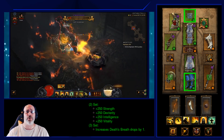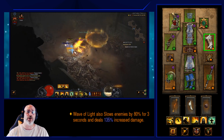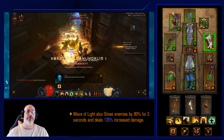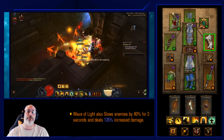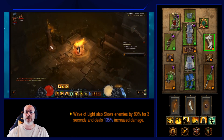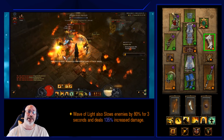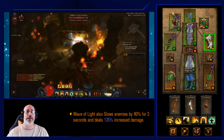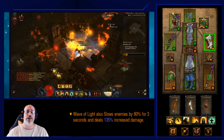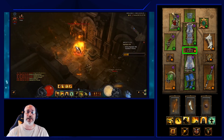Next up, you'll be wearing Pinto's Pride and cubing Nemesis Bracers, or wearing Nemesis Bracers and cubing Pinto's Pride — whichever rolls better. Pinto's Pride offers up to 150% increased damage to Wave of Light as well as adding a slow. Make sure whichever piece you're wearing has 6% crit chance and 20% fire damage, since you're running the fire rune on Wave of Light.